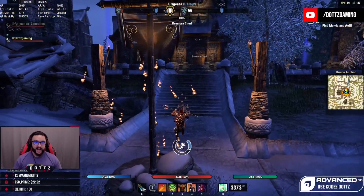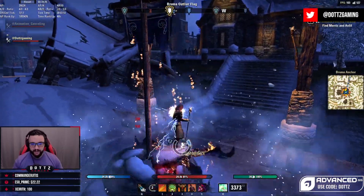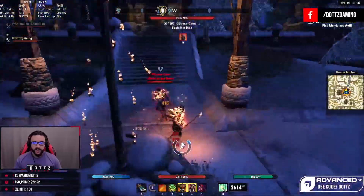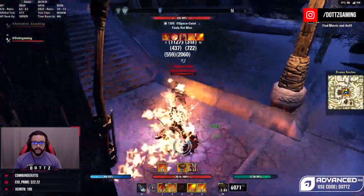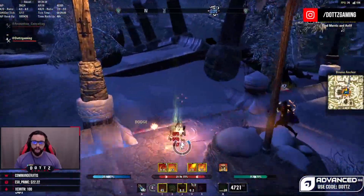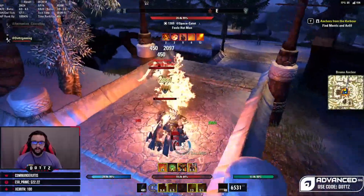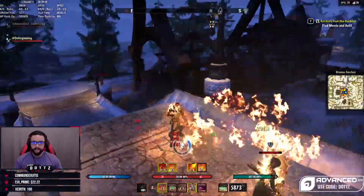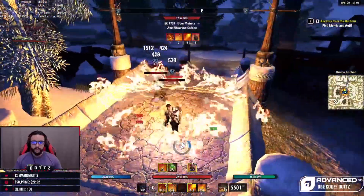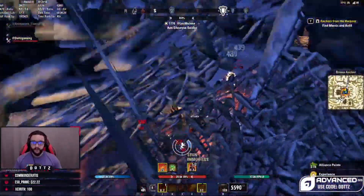That was a good fight. I personally think they should patch the game eight times a year in terms of balance and fixes — so the four major patches plus one balance patch mid-patch each time. That way things like Dark Convergence could get fixed mid-patch without having to wait for a DLC release. There's a bunch of people up by me if you want to come this way — I'm just doing a quick XP right now.